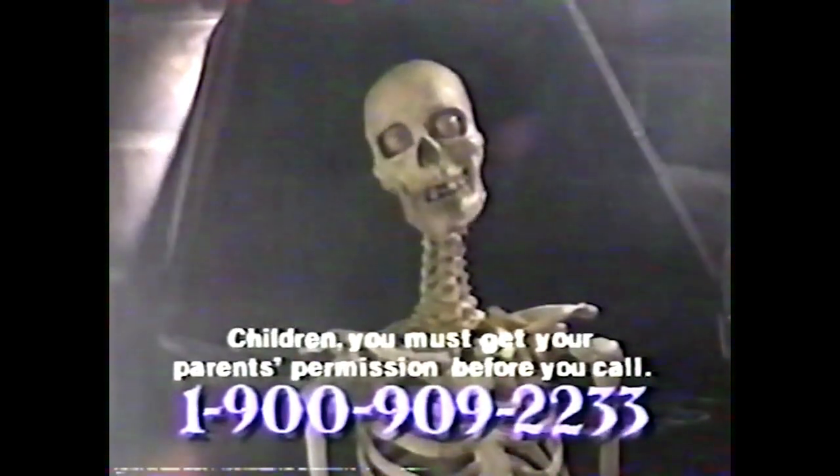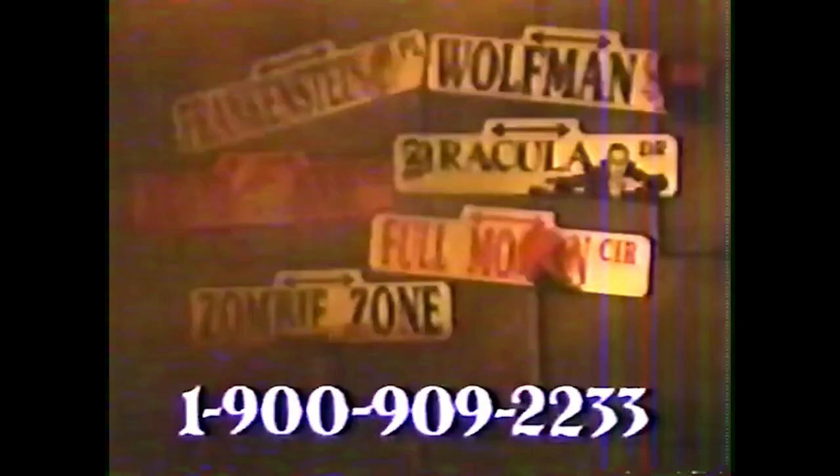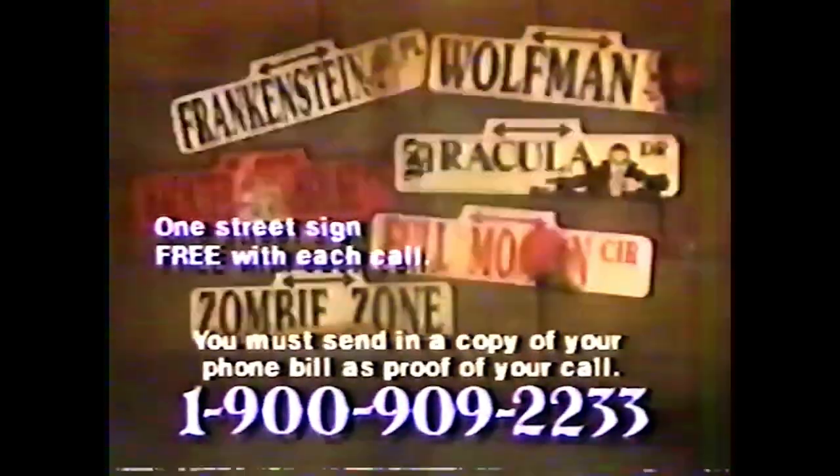Hey, I'm no numbskull! Call me at 1-900-909-2233 and you'll hear the funniest monster jokes, like: What's a vampire's favorite sport? Basketball! You'll also find out how to get scary street signs featuring Dracula, Wolfman, and Frankenstein. It costs $2.45 for a two-minute message, so ask your mom or dad if it's okay before you call 1-900-909-2233. I'm dyin' to make you laugh!